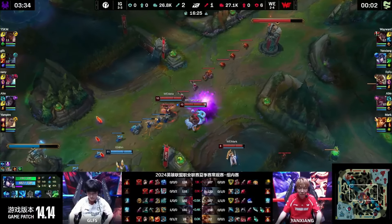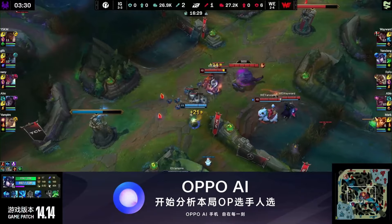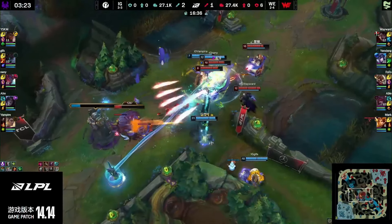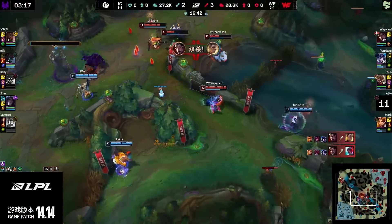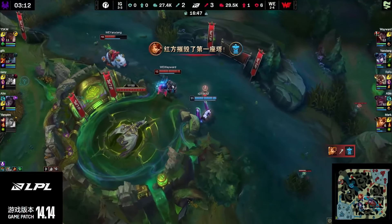Naini, same thing with his ultimate seal, and also seeing whether YSKM can split out someone from the combo as well. Herald's been put down in mid lane for WE — that will set up for the Dragon fight as well. Push in towards mid, have six grubs, and see if you can get yourself a good fight. They're going for the engage there, and GLFS is going to come around the corner with the phase seal. The combo isn't enough — Naini goes down.